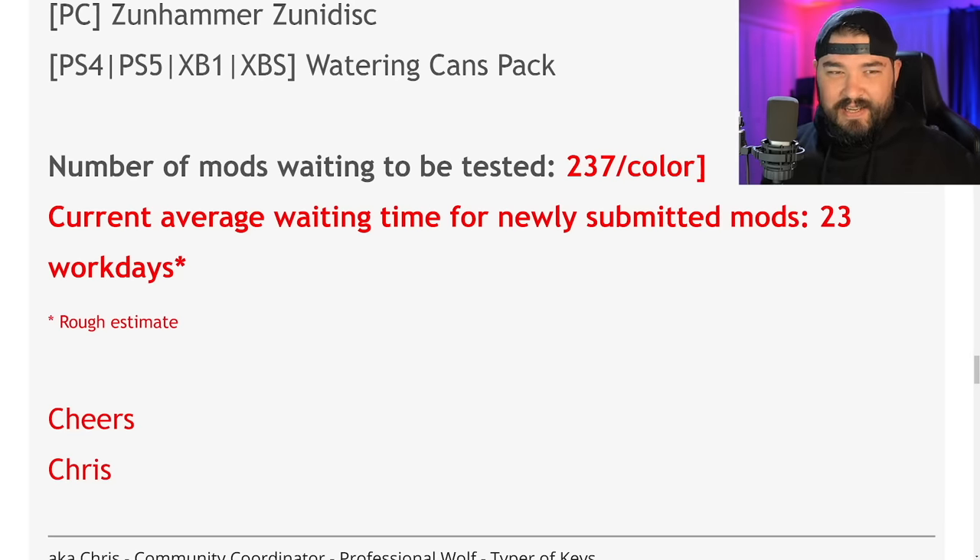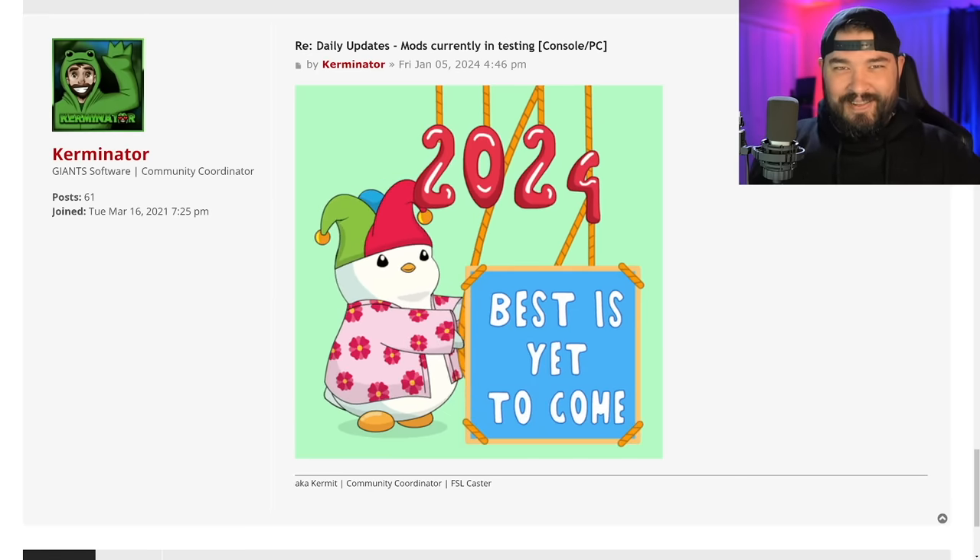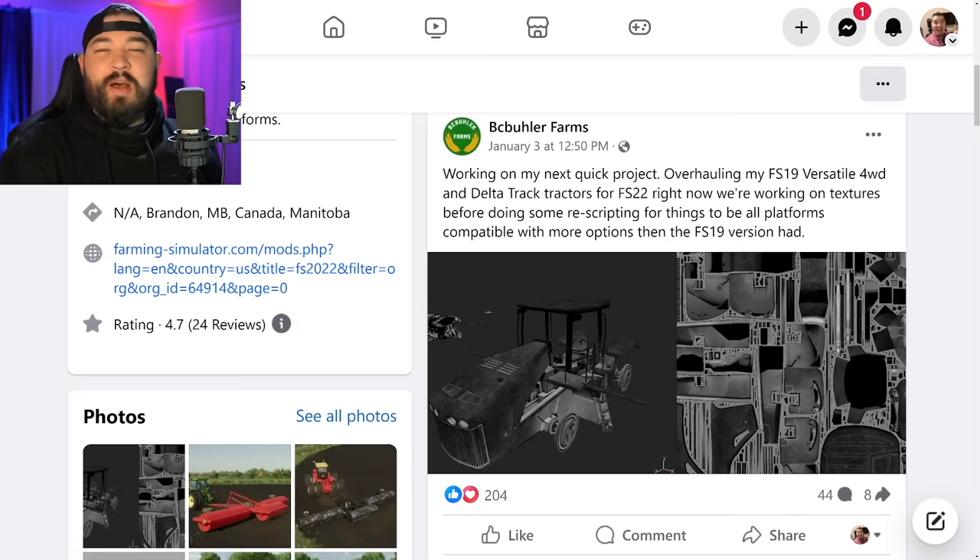With all that being said, we still have 237 mods sitting waiting to be tested — color Kermit, what did you do? The current average wait for newly submitted mods is 23 work days, but that'll probably go down the more they test. And if you want to see the gif, here it is — super cute.